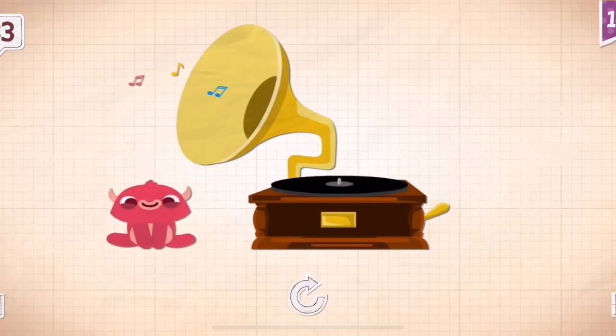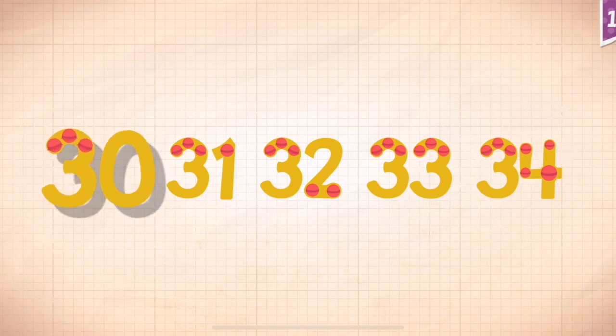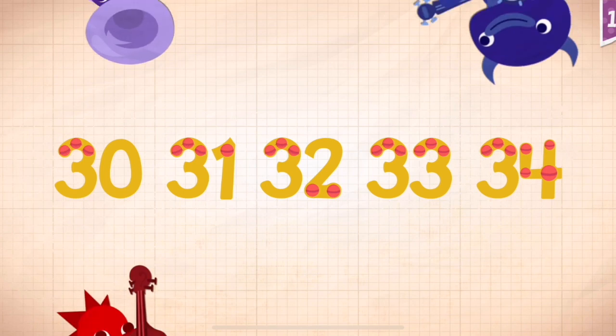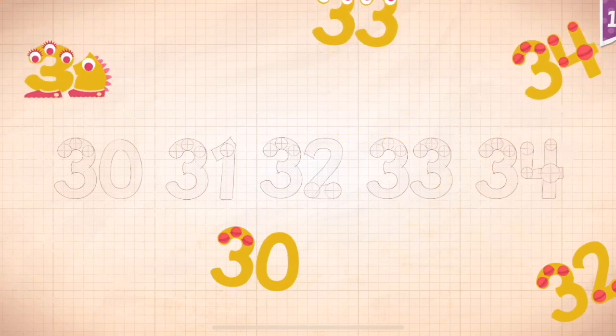Pinkerton spun around 33 times on the old record player. Count by 1s starting at 30: 30, 31, 32, 33, 34.